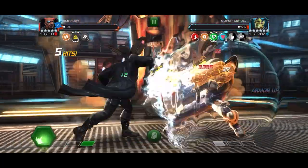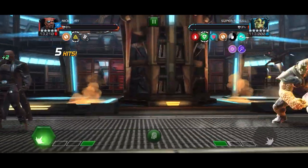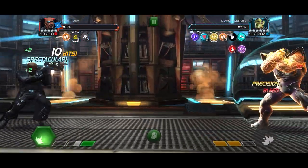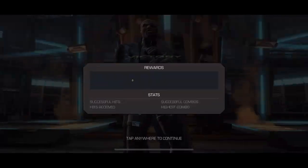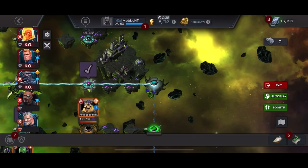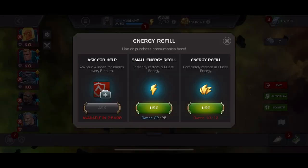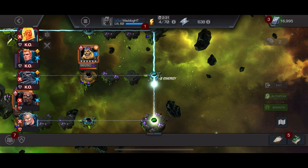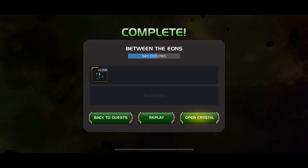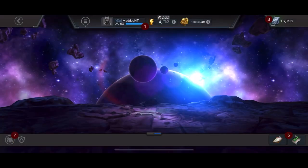Apoc does well, especially if you play well. Cable can handle the Squirrel Girl fight — I didn't play that one well. CGR is always a good option for Spidey Morales. Hopefully you get a kick out of me dying a few times — thanks for watching. I'm hoping to have 7.4 all completed by this weekend and I'll keep pumping out those videos. Thanks and peace.